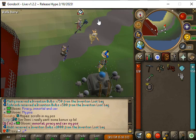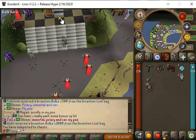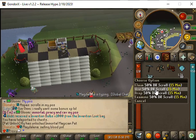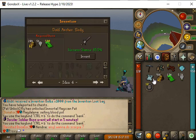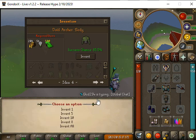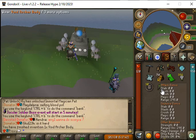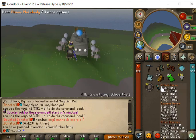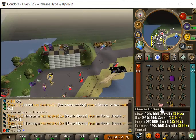Let's go to the chest and use this key to hopefully get a master box, and we get a 50% DR scroll. We are gonna make a void archer body — it's an 85.5% chance — and we were successful! This is 295 range versus 180, so it's definitely an upgrade.